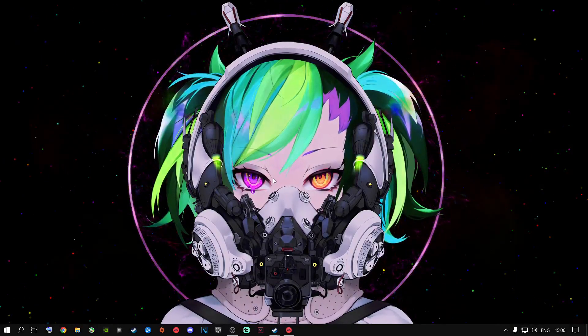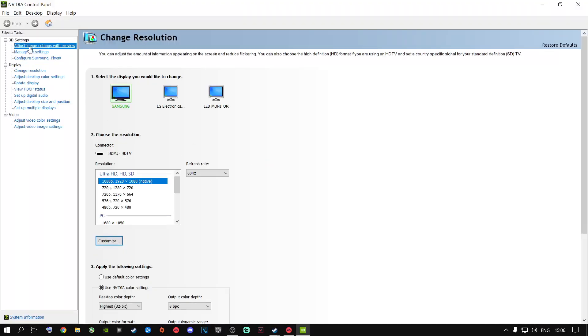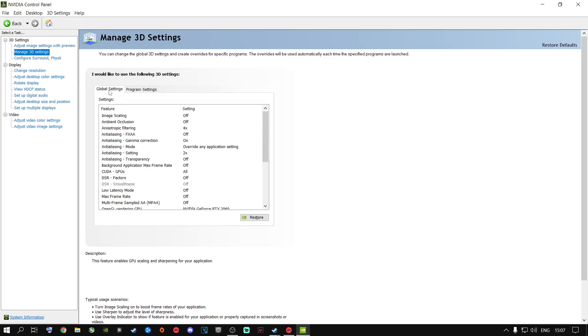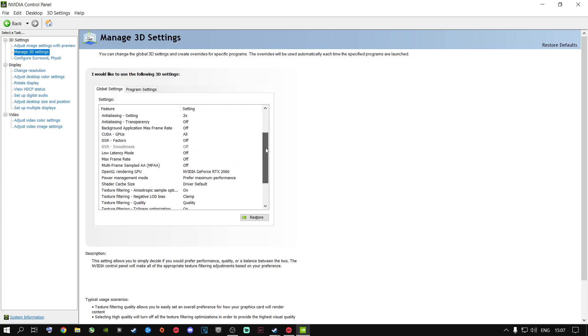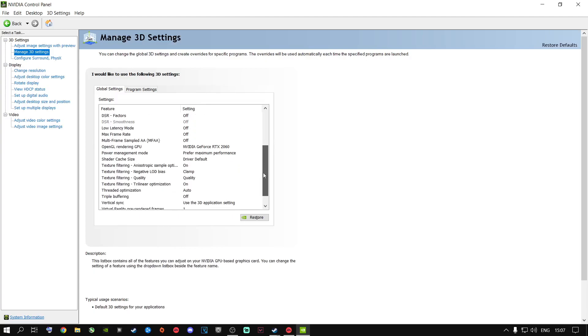If you're an NVIDIA user, right-click your desktop, open the NVIDIA Control Panel, and go to Adjust Image Settings with Preview. Click Use the Advanced 3D Image Settings, then Take Me There. Go to Global Settings and change your settings to match what I have. You can pause the video and copy all of these settings in your NVIDIA Control Panel.